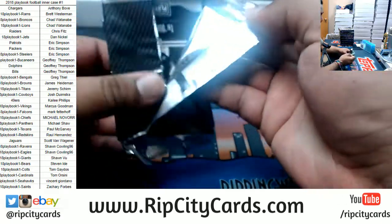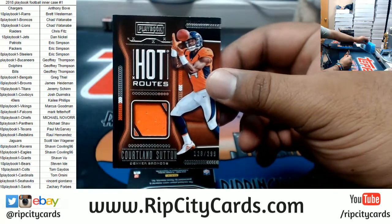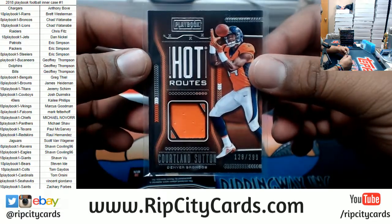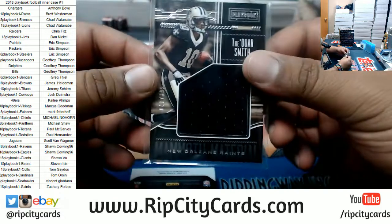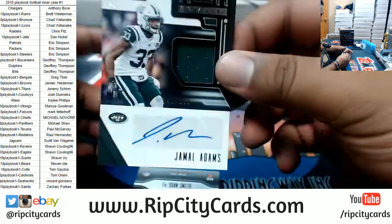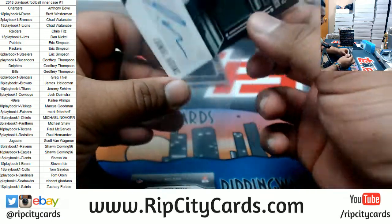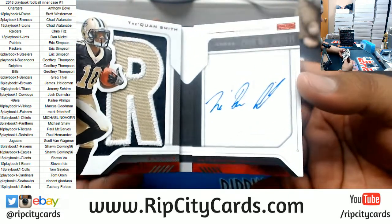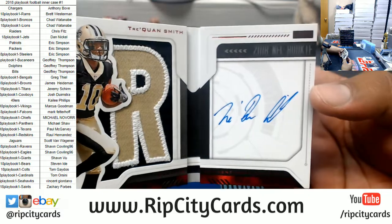First look at this stuff, see what it looks like. Good luck everybody. To start us off we got Courtland Sutton 299 patch for the Broncos. Nice looking card. For the Saints, Trequan Smith patch to 199. For the Jets, Jamal Adams patch autograph to 199. Nice simple design, I dig it. And here's the booklet — this one's for the Saints, 10 of 10 — on-card autograph, very nice.